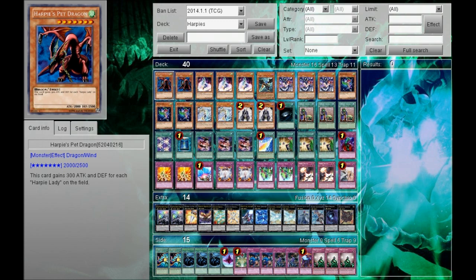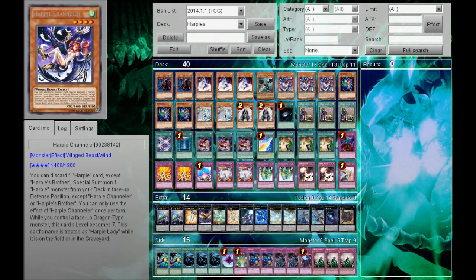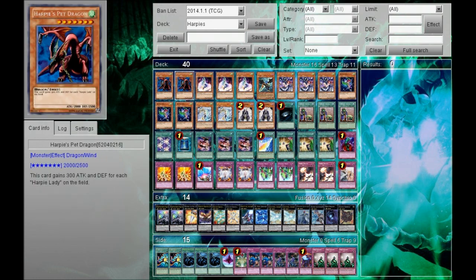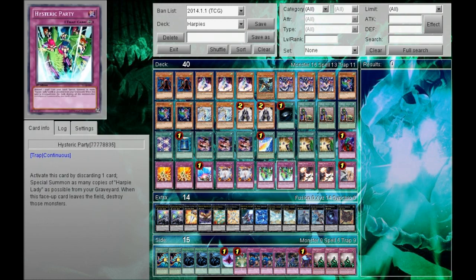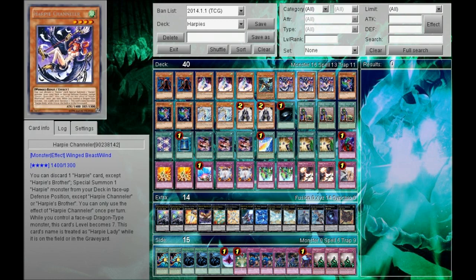The first monster we're gonna go over is Harpy's Pet Dragon. I play it at two because I'm not really afraid of drawing one — if I do happen to draw one, I'll still have the other one live in the deck. The second advantage of playing two is you might possibly use both of them. You have the ability to search Channeler or special summon Channeler with Summoner Monk, so the chances of getting off Harpy's Pet Dragon via special summon are much higher than drawing it.